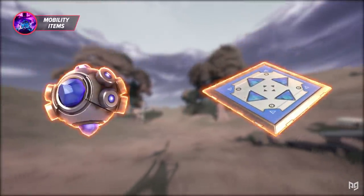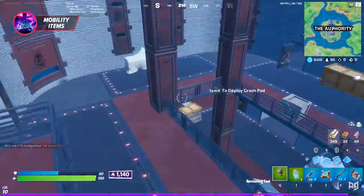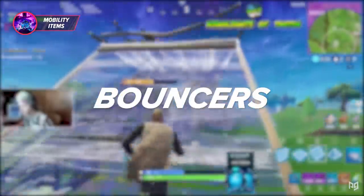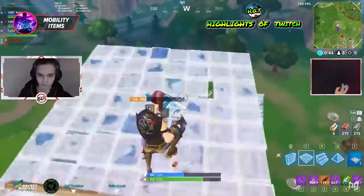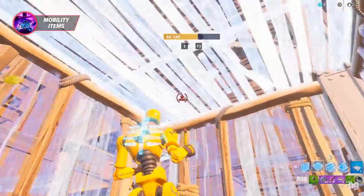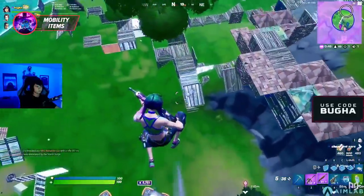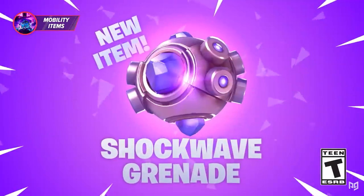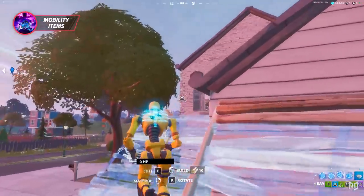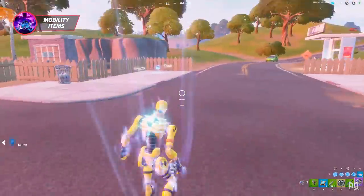Finally, we have mobility items. On top of the mythic items, in Season 4 there are a variety of reintroduced items that will be extremely beneficial for rotating. The first is bouncers, introduced back in Chapter 1 and a staple in the competitive scene. Bouncers can be held in your trap slot after finding them at floor spawns or drops, placed on any of your walls, and they send you flying across the map without taking fall damage. Next up, we have shockwave grenades — also introduced in Chapter 1 and a featured item during World Cup 2019. This grenade takes up an inventory slot, can be thrown on the ground, propelling you in the direction of your choosing, and allows you to land without taking fall damage.